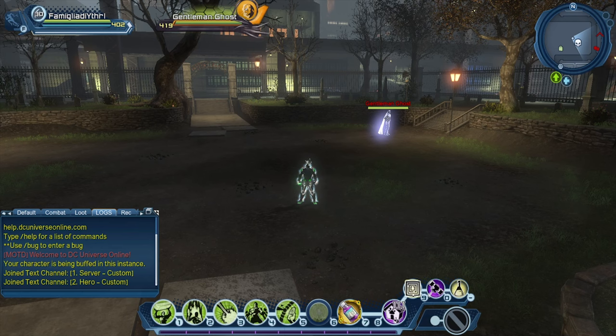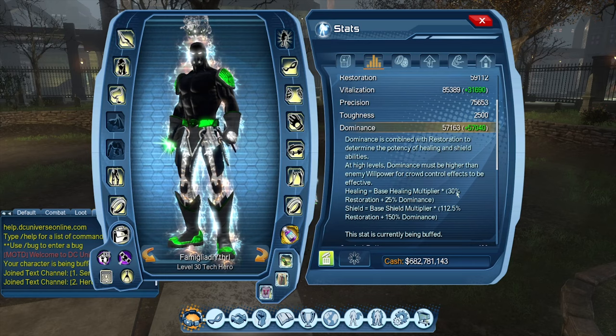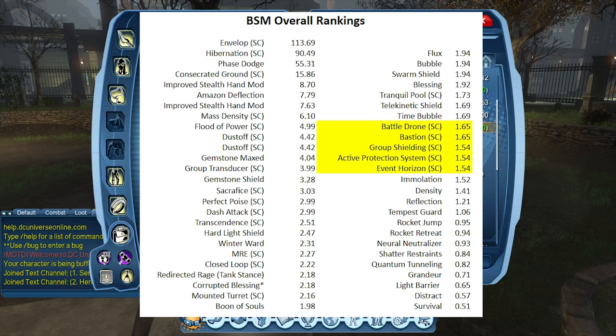John Stewart's second passive — Enduring Will: using a group power shield ability replaces the shield with a stronger Green Lantern shield and increases your vitalization for 12 seconds based on the number of allies shielded. At rank 10: +35% shield health — meaning 35% stronger, though it doesn't adjust the base shield multiplier — and 16% vitalization, which is 2% per ally in a group of eight. The base shield multiplier is 112.5 restoration plus 150 dominance, so control shields are already at the bottom of the barrel in terms of strength.